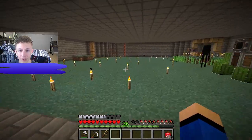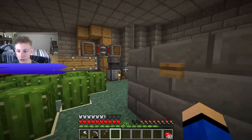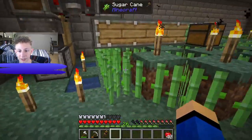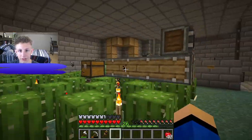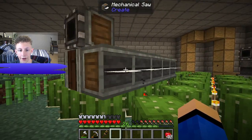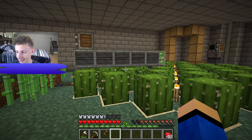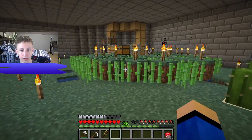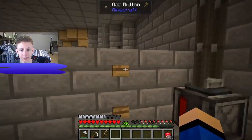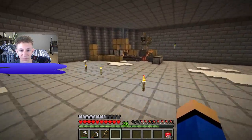On the next floor we have our farming floor — this is where we'll put all of our farms. Here we have a cactus farm; it destroys the cactuses and puts them into our drawer system below, so everything goes straight into the drawer system. This is harvesting sugarcane. I didn't have enough time to make all of the harvesters. You need saws for bamboo and cactuses, and for normal crops you need harvesters.